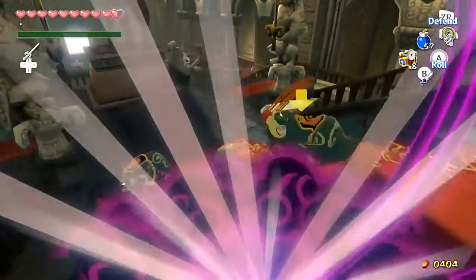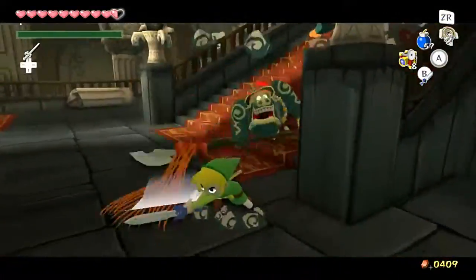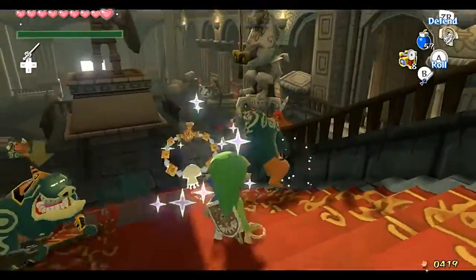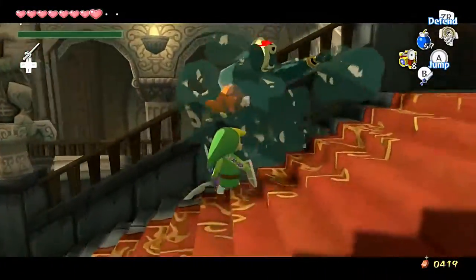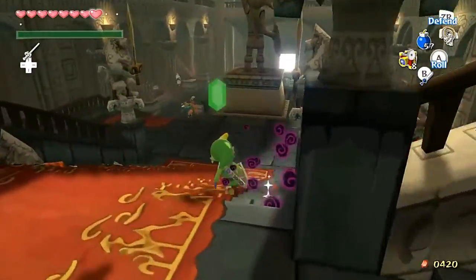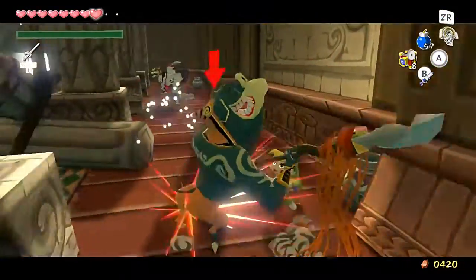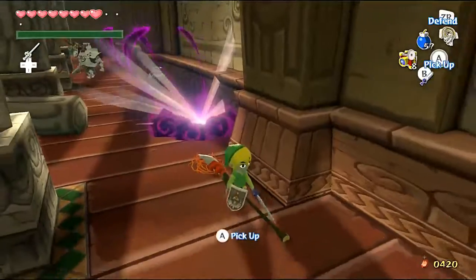I'm going to take a Dark Nut's sword as soon as I get these cluster enemies out of the way. There are a lot of Moblins in here — we might want to grab some skull necklaces if we can. All right, we killed one. Let's grab that skull necklace. You can't instantly kill anyone unless it's like a Chu Chu — those are easy.